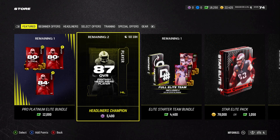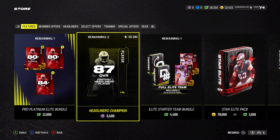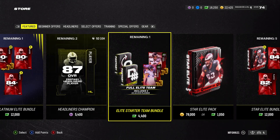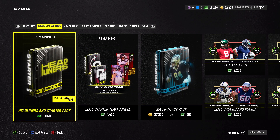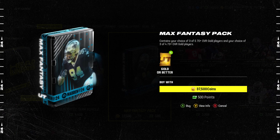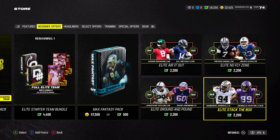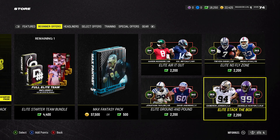There's this headliners champion bundle for 87, which could be super good — you get 15 80-plus overall platinums, 5 80-plus overalls, and 3 84-pluses. You're probably going to get a ton of coins. This other one gets you offense and defense starters plus a couple of platinum packs. There's also a max fantasy pack for 500 points — your choice of three 570-plus overall players and three 473-plus. If you're winning in on the rookie premieres, you're going to have an 83-84 overall team and don't necessarily need to do that.